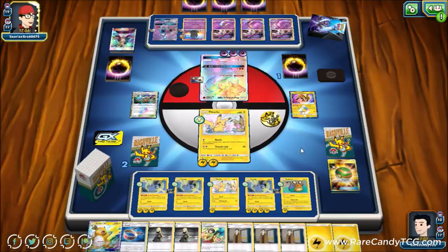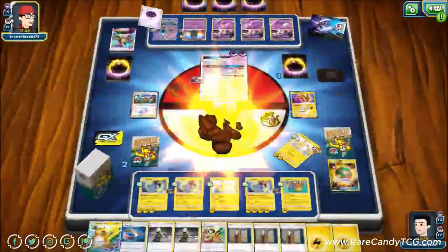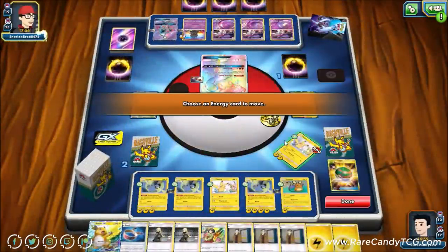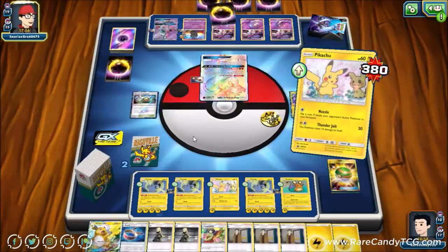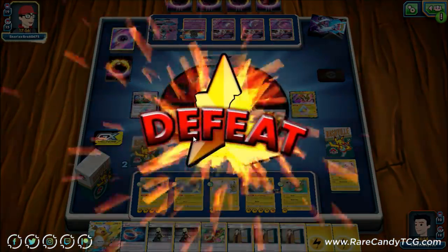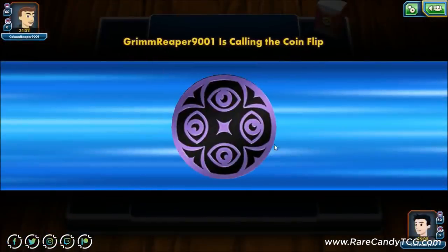Our opponent takes the game and uses Guzma to take out a Pikachu too. Despite the loss, it was a pretty close game. We simply didn't find any of our three Guzmas between prizes and top deck, but that's just how it goes sometimes. The deck still showed how it works though.